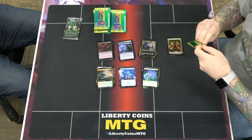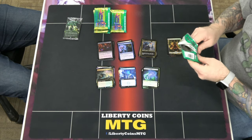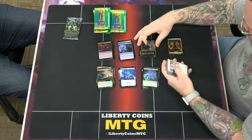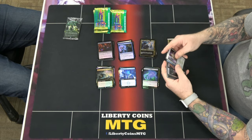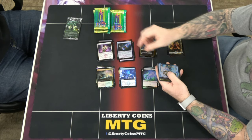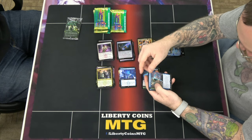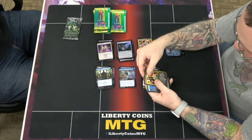The gilded foils at uncommon are a couple bucks, so hey, there we go. And it's a legend too, so maybe it's worth something as a commander — everything is for Commander nowadays, right? We have Ziatora's Envoy, In Too Deep, Cut Your Losses, Cabaretti Ascendancy.